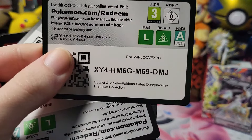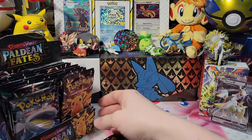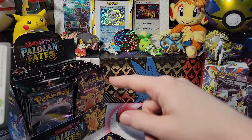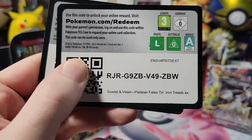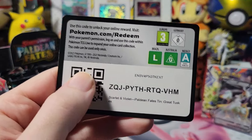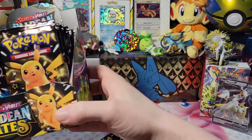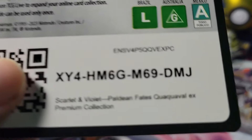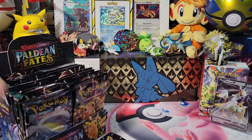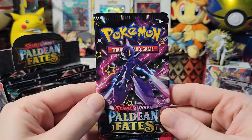Here are the codes for all the stuff I opened. Honestly, I liked the 151 box better — mainly because I had a lot more stuff to work with, a lot more cardboard to glue on. Like 80% of this is just from the Quaquaval box, and the rest were from tins, so I didn't really have a whole lot to work with.